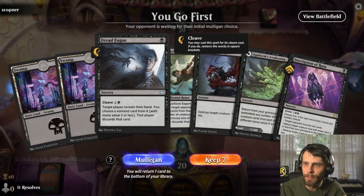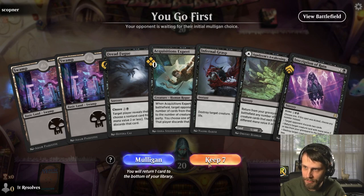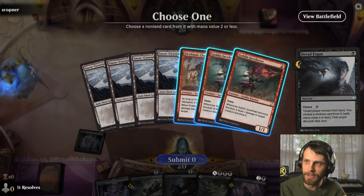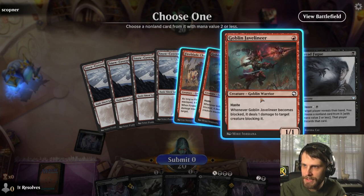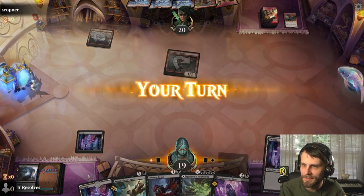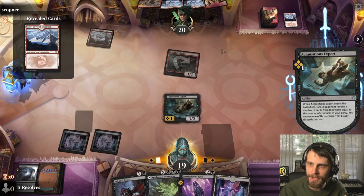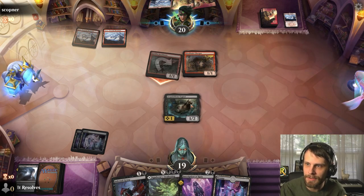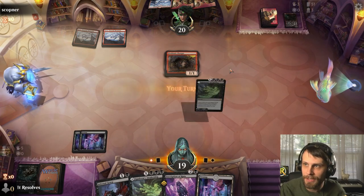Here we are for game number one, and I think this is actually pretty good. We can turn one Fuge, then turn two Expert into turn three Inscription. We also have the Infernal Grasp, so I'm feeling pretty good about this. They have a hand with a bunch of one-drops, so I'm curious to see how this goes. We'll play this down — most likely just going to hit a land, but we do hopefully trade off with the Javelineer, which is very, very good. We should be able to discard the last couple cards next turn and leave them with basically nothing on the field.